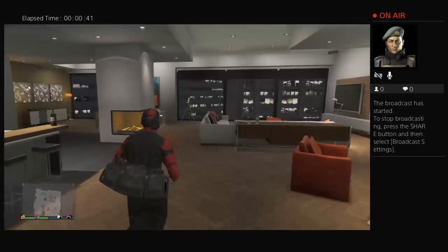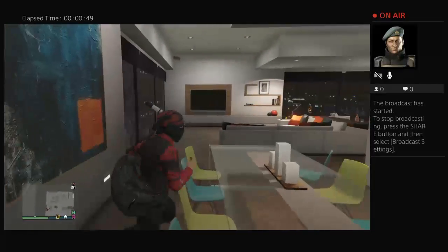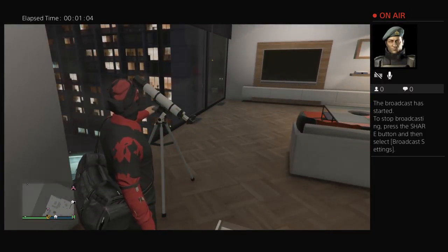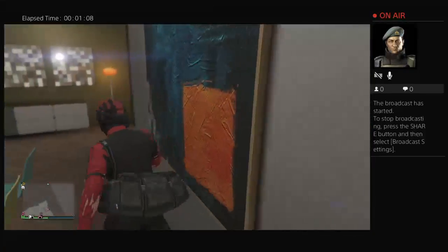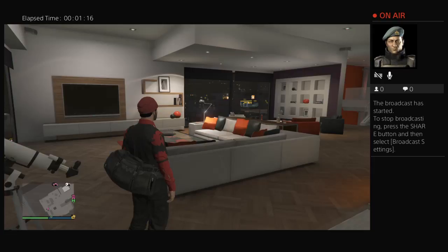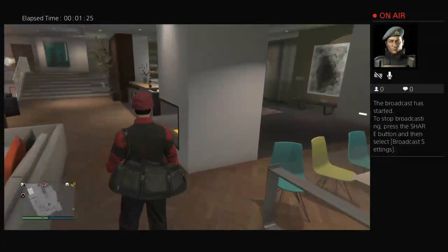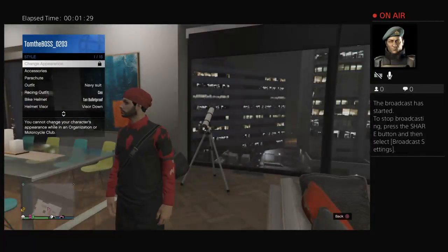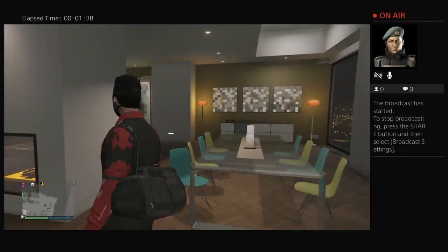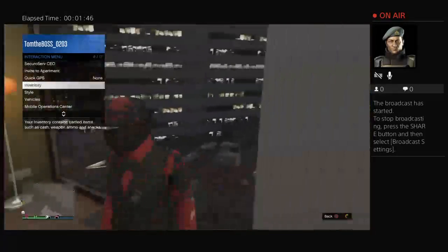If it doesn't work, I'll show you how to get it with a helmet. What you want to do is pull up the interaction menu, go to styles, and put on the gas mask. I'm going to show you the different gas masks after this. That didn't work still.